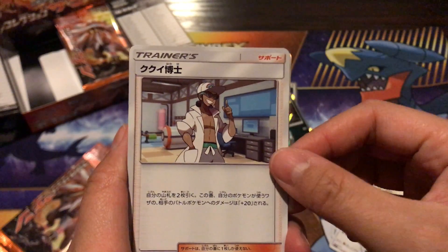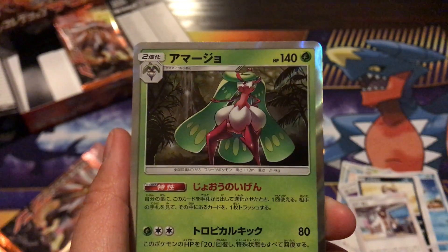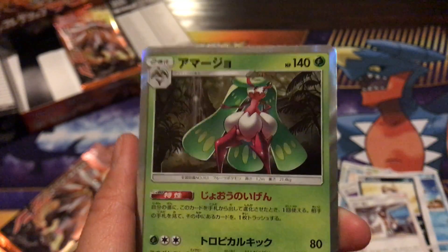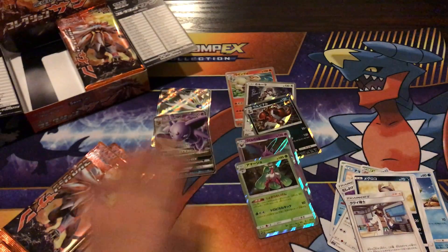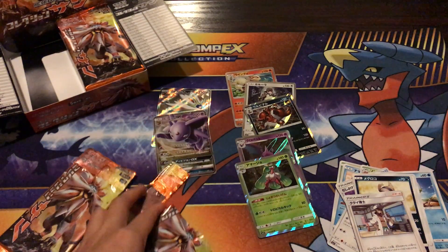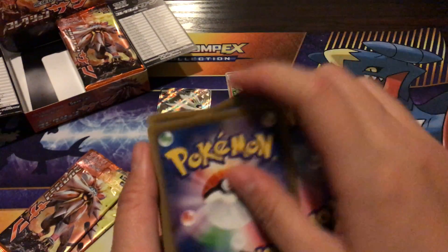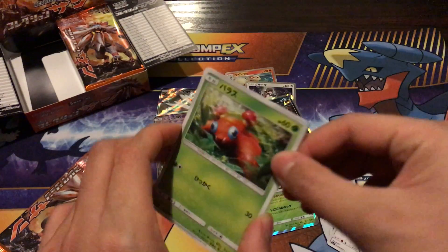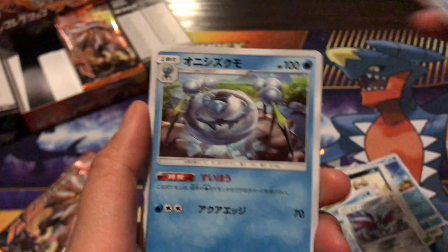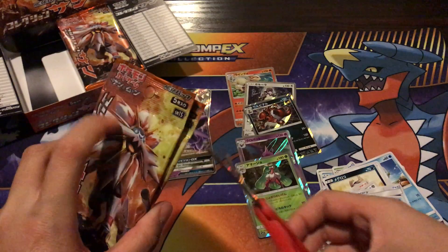We have a Stufful, a Sandshrew, another Professor Kukui, and — oh my gosh — I don't know what her name is. It's not Toxapex, it's something awesome, so if you guys know what it is let me know in the comments because I'm drawing a blank. We're due for a GX, but the Hyper Rare is going to be hard to beat.